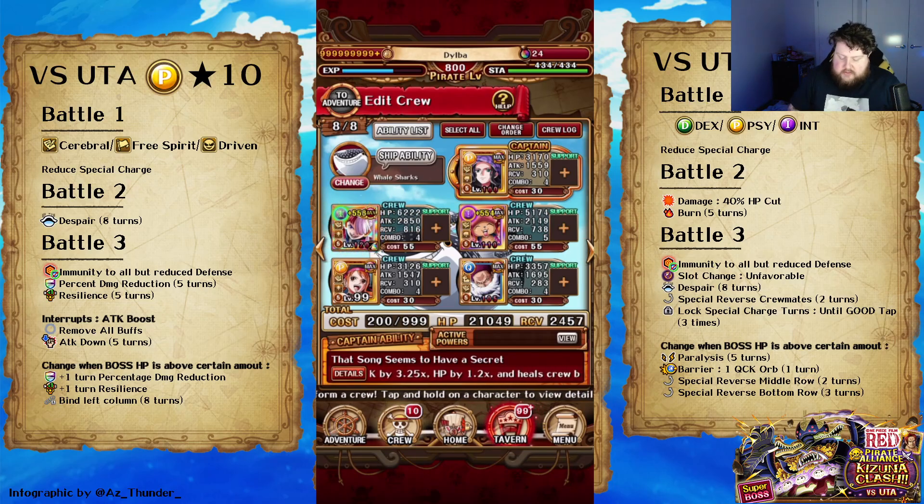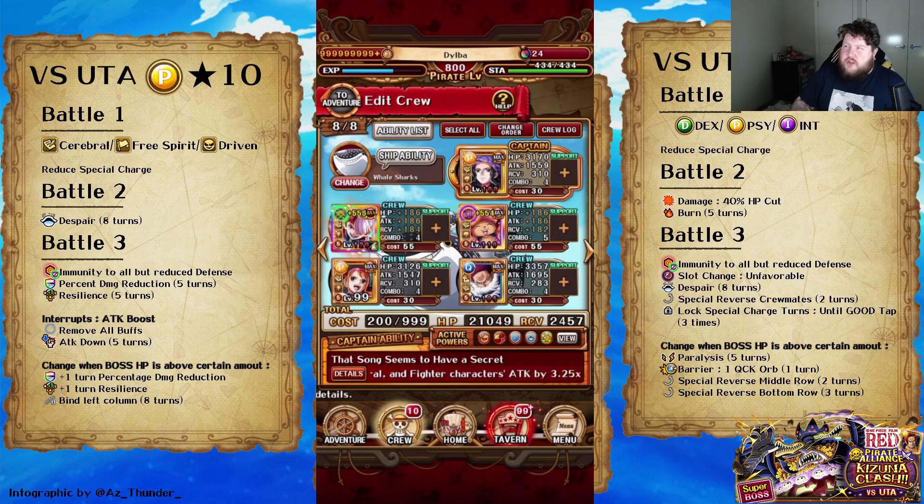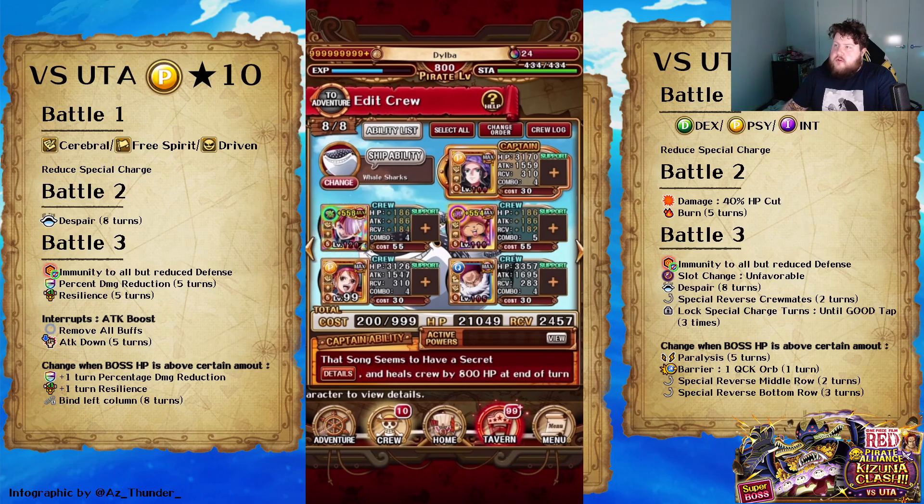Uta is literally just a win. If you don't have Uta, just bring somebody who has an attack boost. It's like a two-turn attack boost, because you don't want to use an attack boost on Stage 3 — they do an interrupt which gives you five turns of attack down and removes all your other buffs. So make sure it's like Uta, or someone who does have it for multiple turns, or someone who can extend it. For the early rounds, you won't need an attack boost.